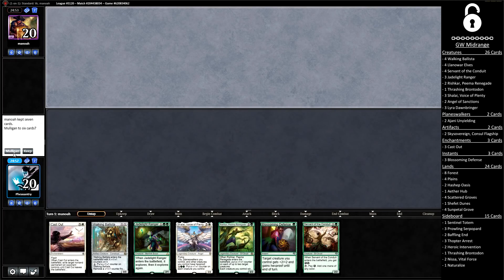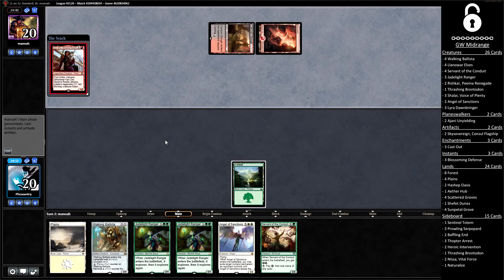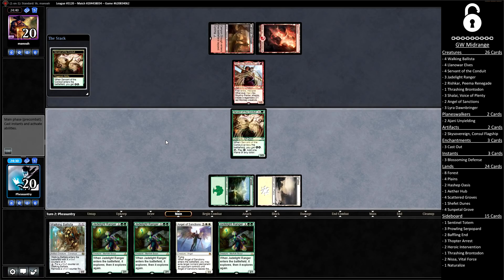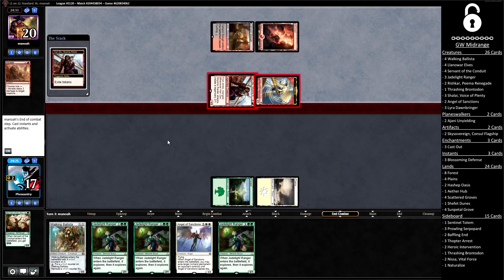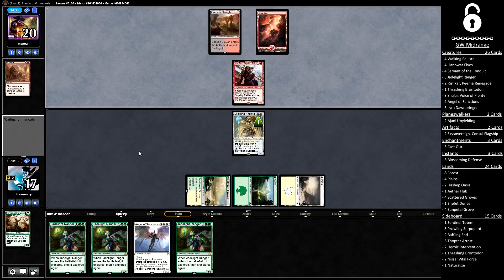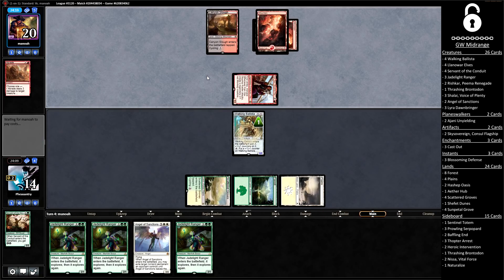Welcome back to round number three. We're on the draw with a zero-lander, so we'll keep a slightly dodgy six and just try to find a second green source. When you mulligan, you sometimes just need to get there with draws off the top. It looks like another red-black opponent — they're leading with a Kari Zev, which is definitely a strong play here. We just really need this Servant to live. If it dies and we fail to draw a green source next turn, we could be in trouble. If we get to start casting Jade Light Rangers, we're good — but the Servant is dying. So at this point it's basically a green source or bust, and we did draw a green source. It's tapped, but at least we have this Ballista to use our mana.